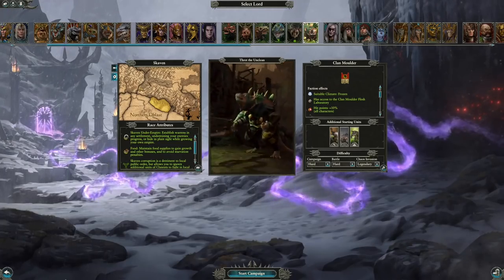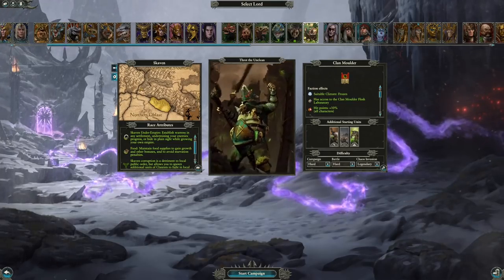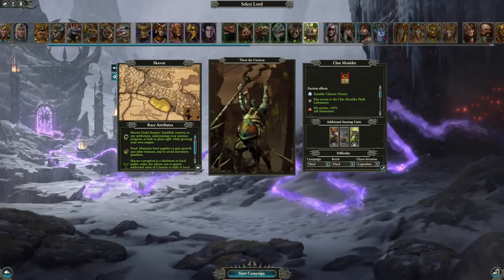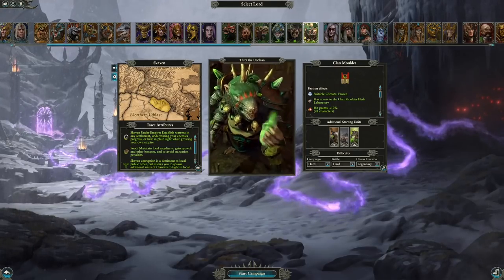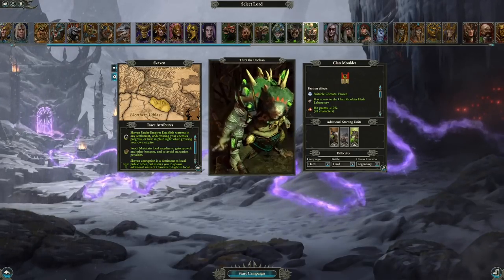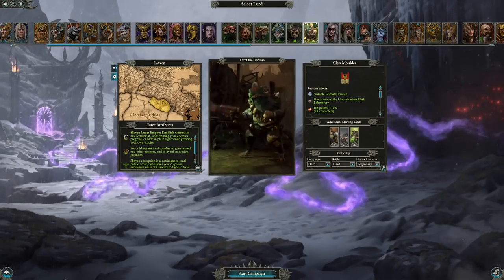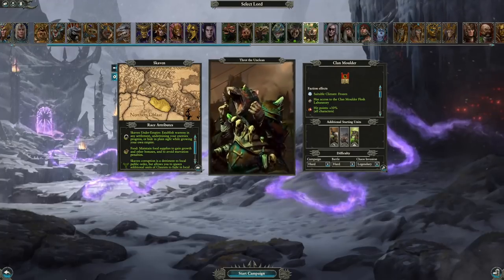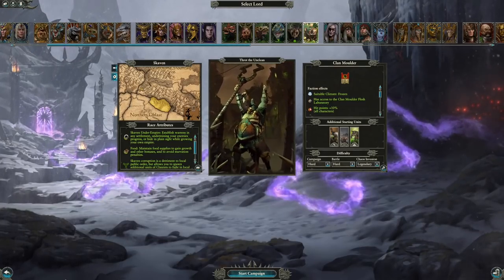Hello everyone and welcome back to the Great Book of Grudges, my name is Nathan and we're back with another Total War Warhammer video. Today we're going to once again talk about Clan Moulder and its missing units, but this time we're going to focus around mods because I have two mods to show you which will introduce the missing units from the Hellpit list.